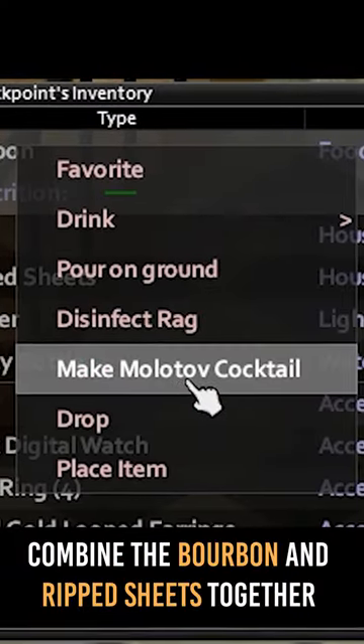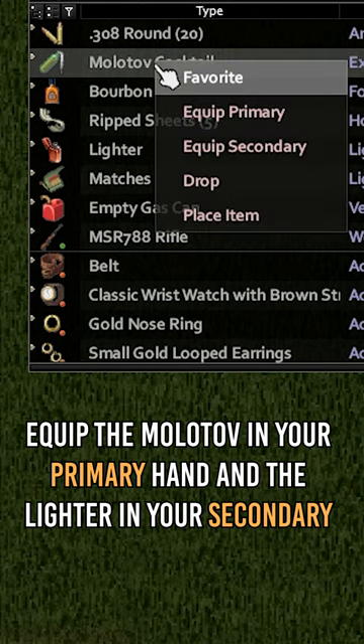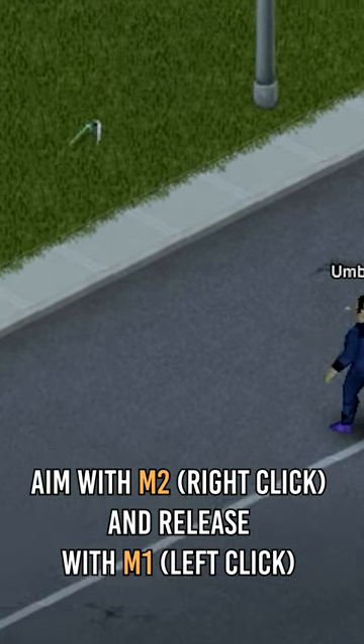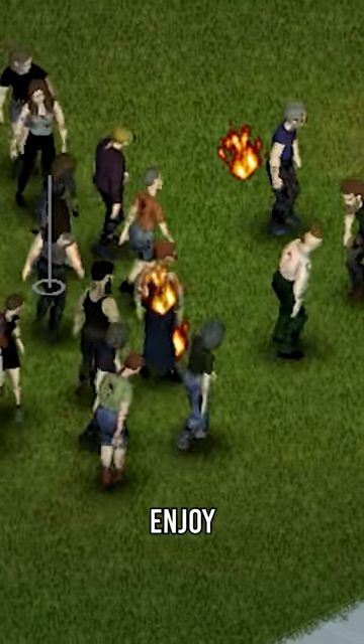To make the Molotov, combine the bourbon and ripped sheets together in your inventory. Equip the Molotov in your primary hand and the lighter in your secondary. Aim with mouse 2 and release with mouse 1. Enjoy!